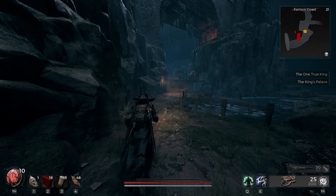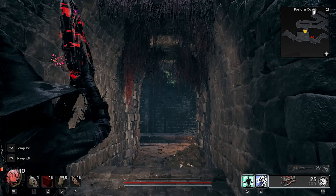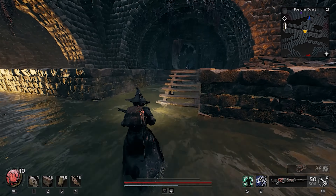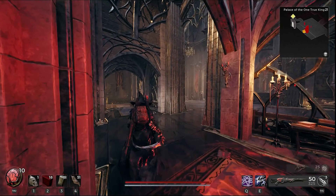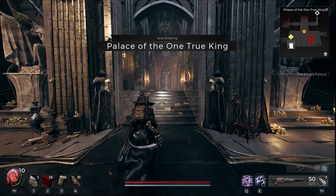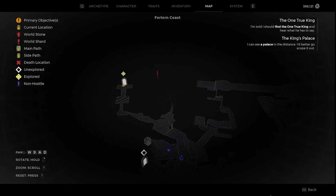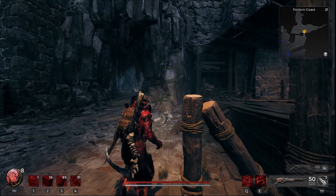First, make sure you talk to the Royal Scribe Laywise in the beginning of the Forlorn Coast. Then make your way to the Palace of the One True King. You will need the Great Hall tile set in order to complete this. Check the dungeons in and under the Palace of the One True King to see — there's only two places for the chance of it to spawn in.